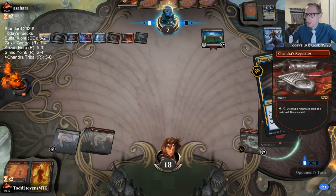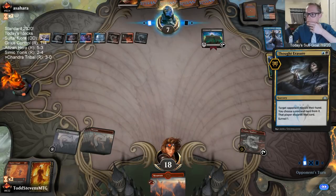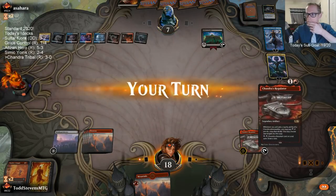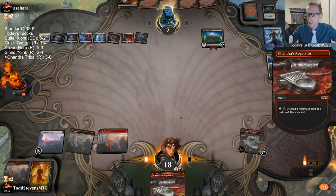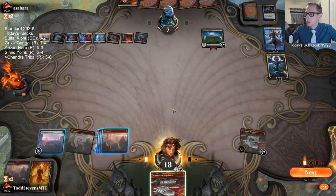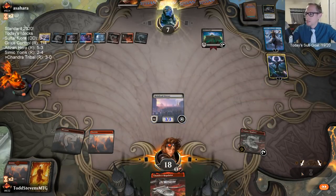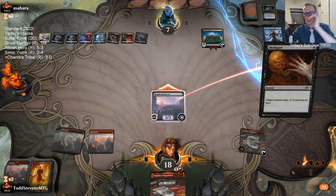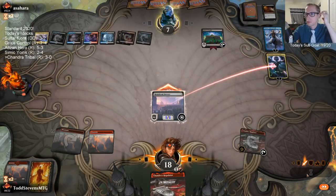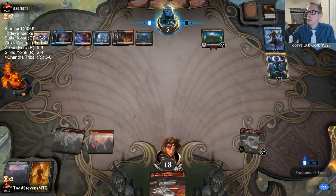Draw land — and yes, nailed it! Now a Chandra. Oh right — whoops, I forgot about that text there. They have the double Disfigure, so I attacked Nicol Bolas because one Disfigure that we knew about wouldn't save Nicol Bolas.